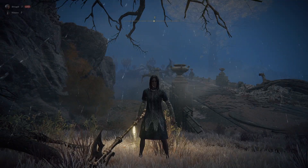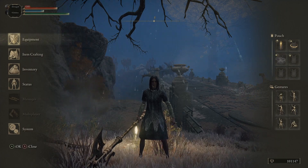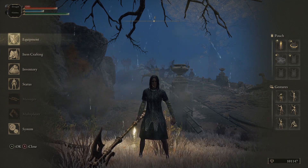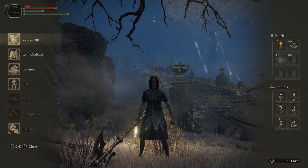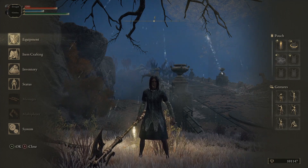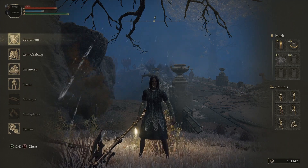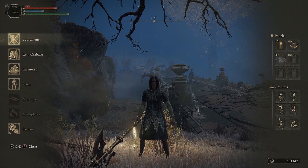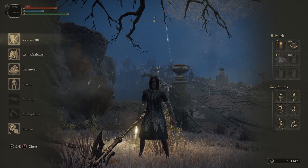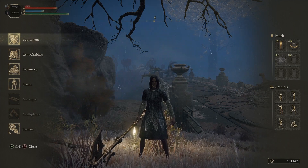I did that for about 30 minutes and was able to get around 90,000 runes in half an hour. Your mileage will vary depending on how you kill them — if you have a better method where you don't have to sneak backstab to one-tap, you might get 400,000 or more. But if you did it the way I showed, with a weapon that can basically one-tap them with a sneak backstab and you get good at it, then we're looking at about 180,000 runes per hour.